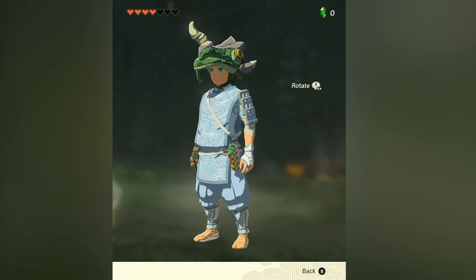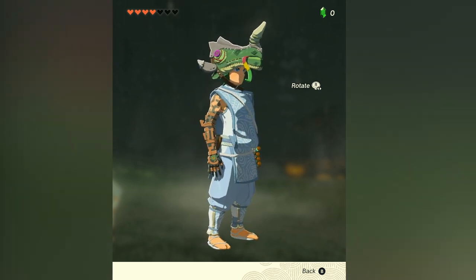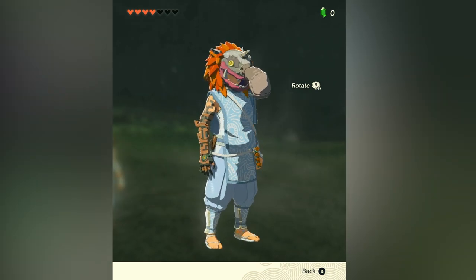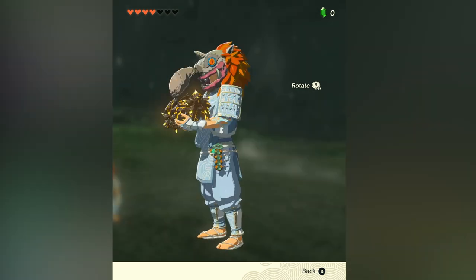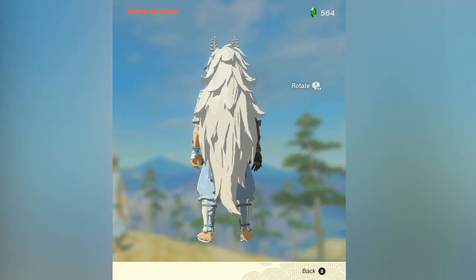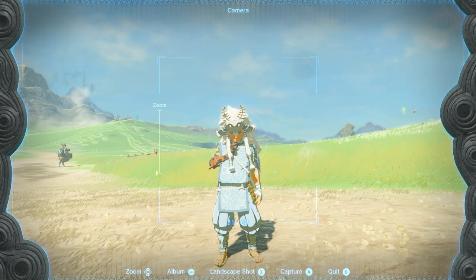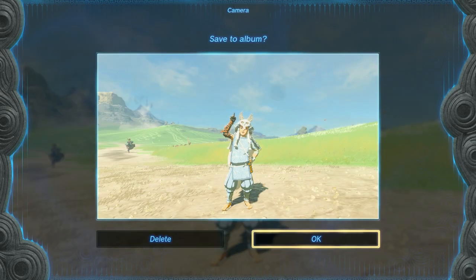Now it goes up to four bubble gems: give four and you get the second piece of mystic armor, the mystic trousers. Another four gets you a Wizzrobe scepter. Four more gets you a Horriblin mask. Another four gets you two Gloom Hands wings. Four more and you get a Lynel mask. Four more gets you three Gloom Hands thunderhorns. After that, you have to give five bubble gems and you get the final piece of mystic armor, the mystic headpiece. That is a whopping total of 47 bubble gems you'll need to get the full mystic armor set.